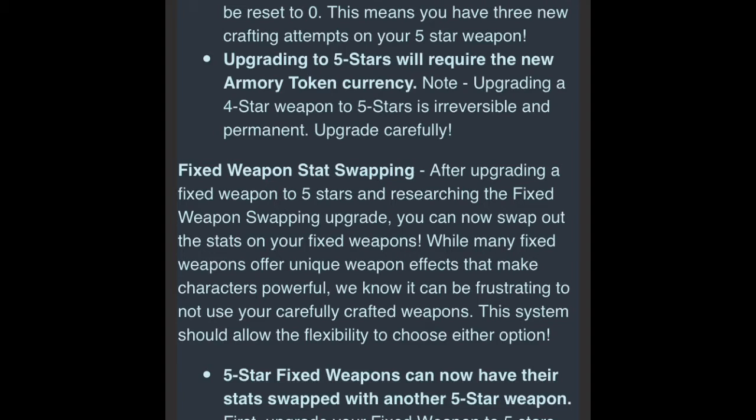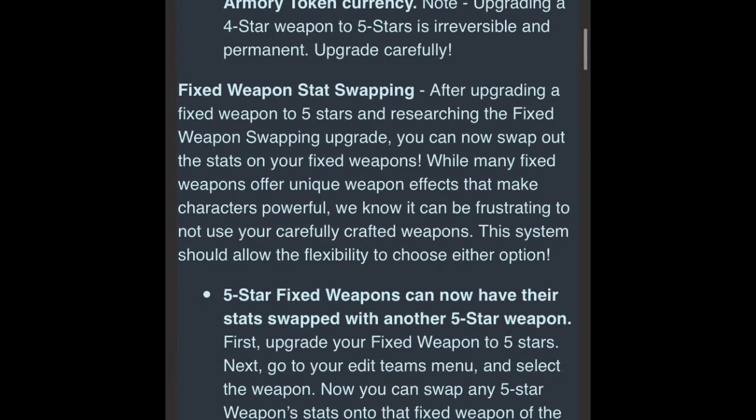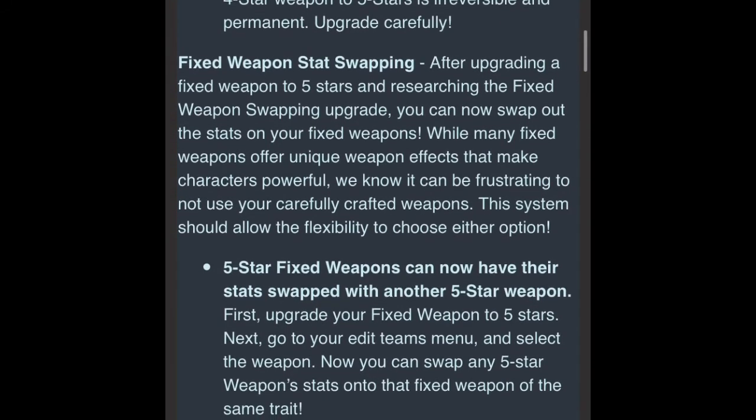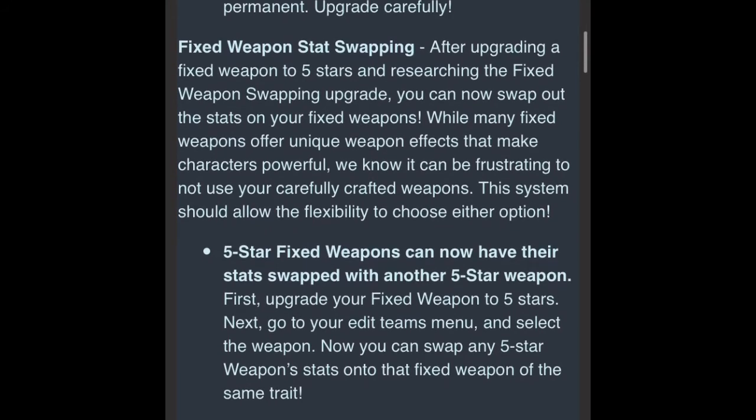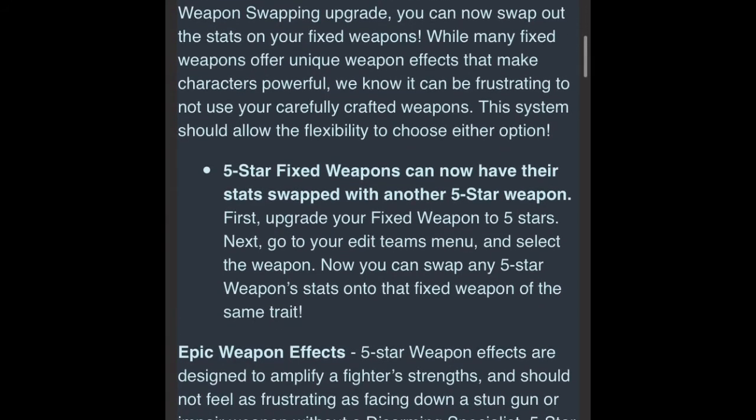After upgrading a fixed weapon to be a 5-star weapon and researching whatever the fixed weapon swapping upgrade is, you'll be able to switch the stats on your fixed weapon with a weapon that you have already crafted to perfection. Keep in mind, it has to be a weapon of the same trait. So for example, if I had Xander but wanted to give him an Impair weapon, I have to give him a blue Impair weapon, and can't give him the yellow Impair weapon when attacking.